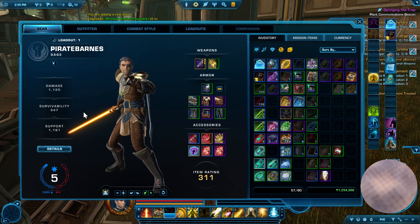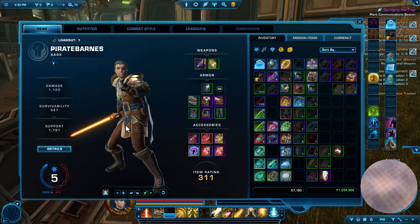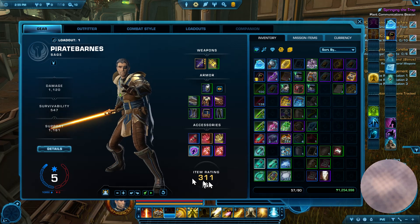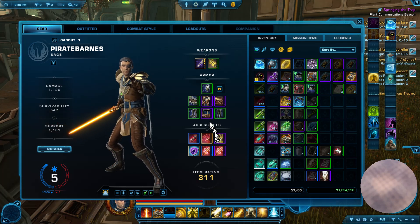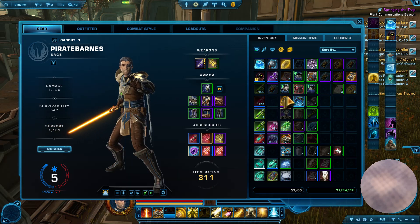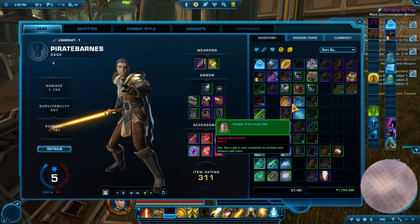Alright, this is Poyrate Bonds, and I want to equip some Veteran Mode Flashpoint loot. I'm at level 80, but I am just poorly equipped. I don't even have all level 80 gear. That's a 75, that's a 75. I pulled down a couple of items that might be useful, so let's see what happens here.